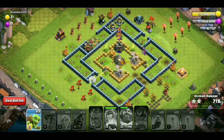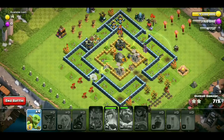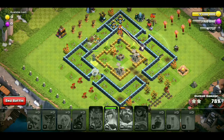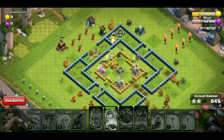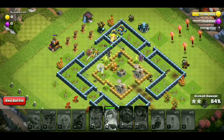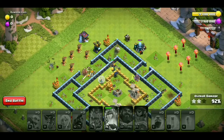Our Warden and Archer Queen are still left, so now we put Goblins. Let's see the other side first, then we put Goblins here. The Archer Queen is destroyed. Now we put 4 Goblins and send all the Goblins in. Last Inferno, 2 cannons on the side — buildings cleared by Goblins because there's no storage left, and the last cannon. This attack is a 3-star.